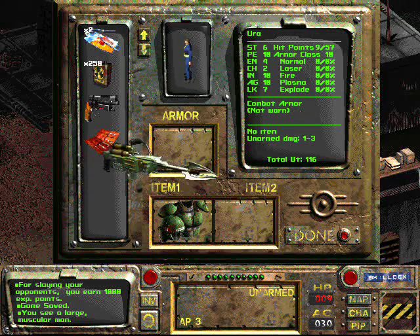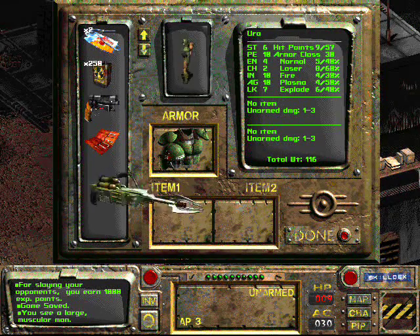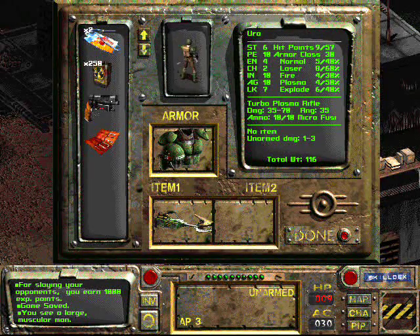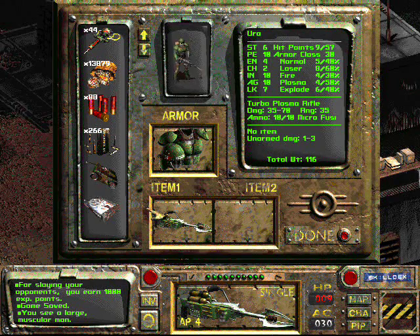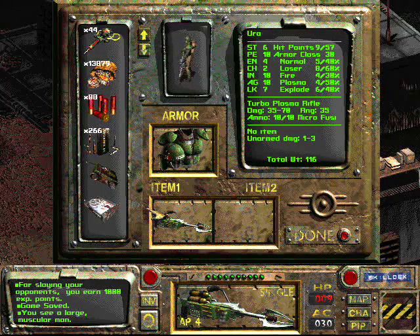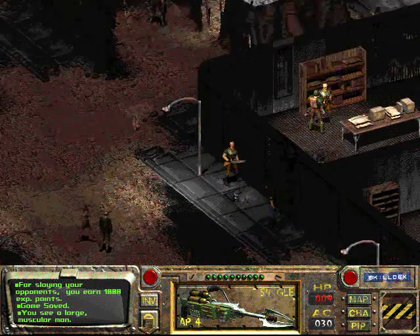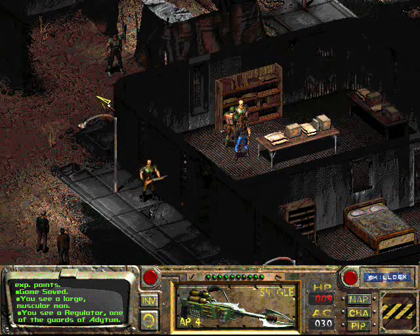This does 35 to 70 damage. That's pretty much the most powerful weapon in the game, apart from the Pulse Grenade and some other weapons. But this is the most powerful for price, value, and the amount you can use it. I hope you enjoyed this quite long episode. In the next episode, we're probably going to be getting back our good old water chip. Have fun, see you later.